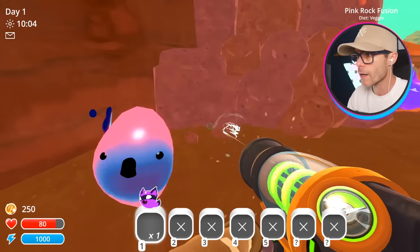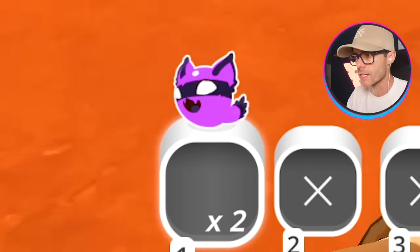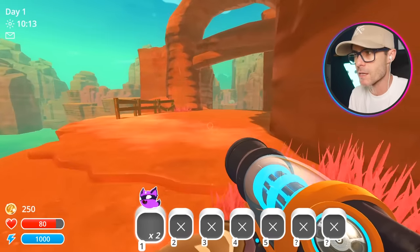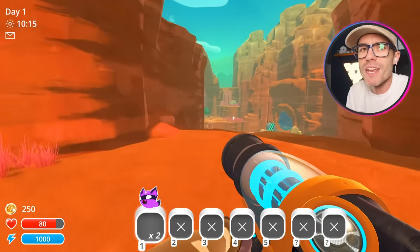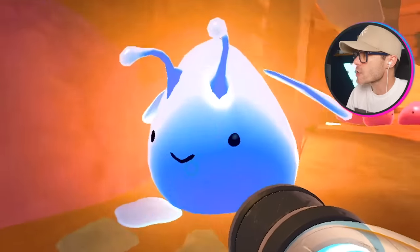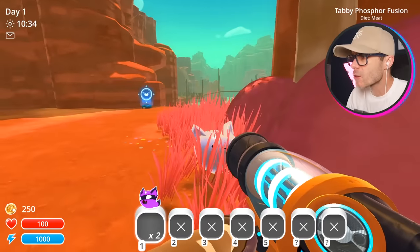Whoa, I can't pick him up. Why can't I pick him up? I'm also gonna get one of these guys. These are the slimes from the last video that I made. That one's called like a wear slime or something like that — I can't remember — but it makes meat. It's the best. There's another one. That's gotta be one — phosphor rock fusion. That looks so weird.